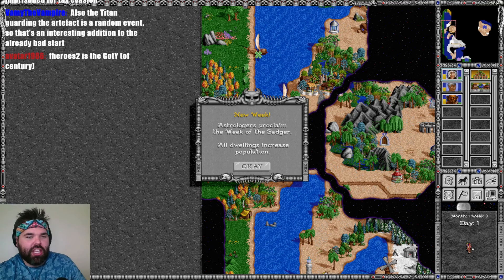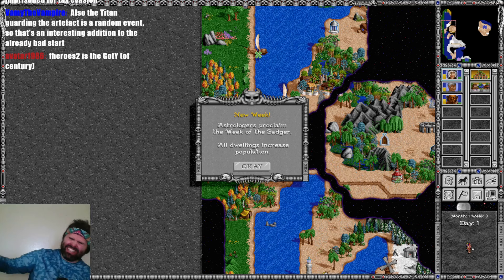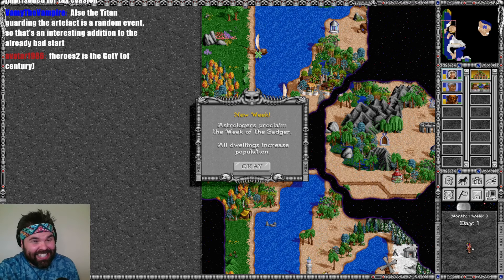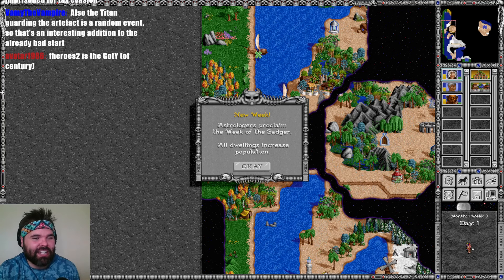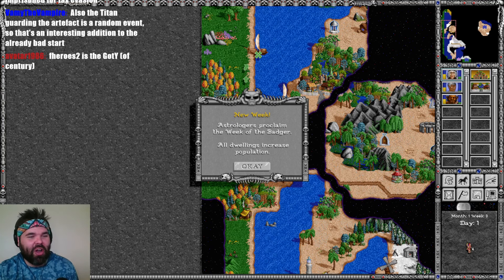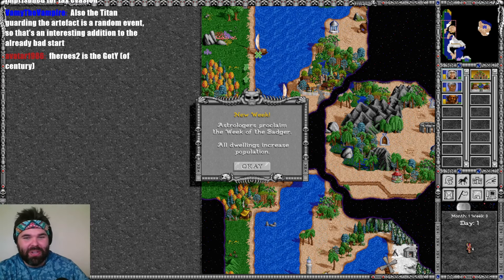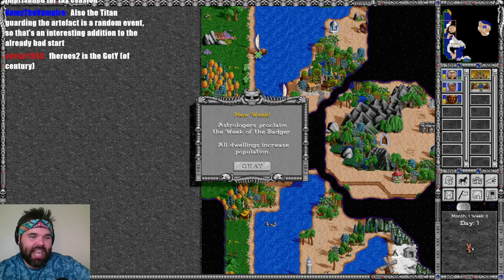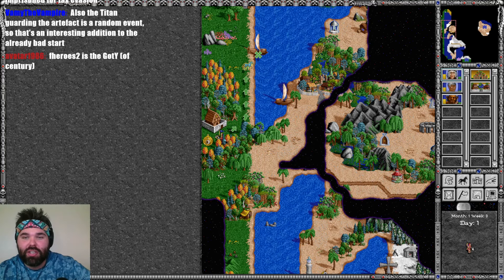Lord Shadowwing says he thinks Rialdo was imprisoned for tax evasion. Also, the titan guarding the artifact is a random event — that's an interesting addition to an already bad start. We're going to overcome — there's no ifs, ands, or buts about it. After those two, FHeroes 2 is game of the year, game of the century.